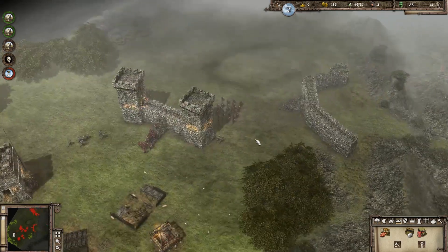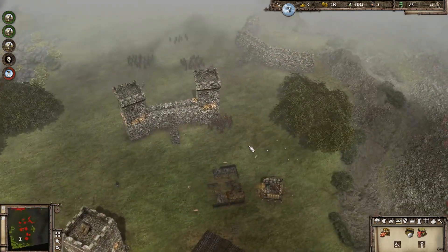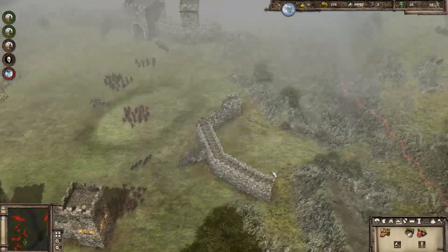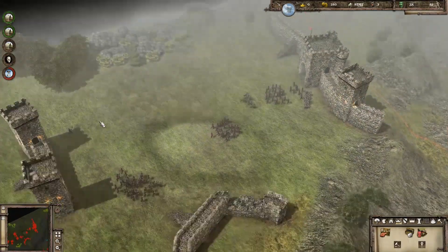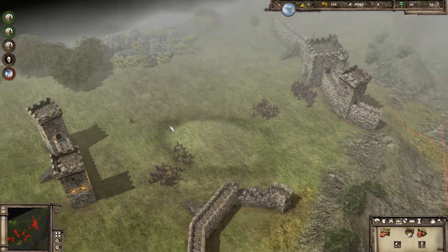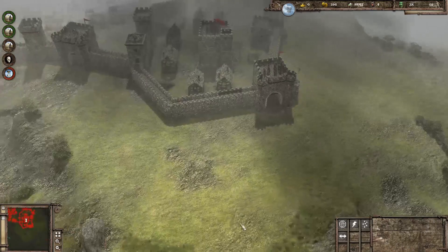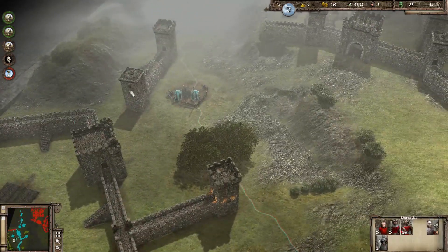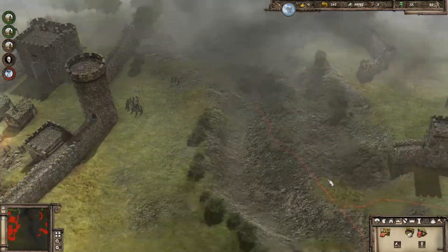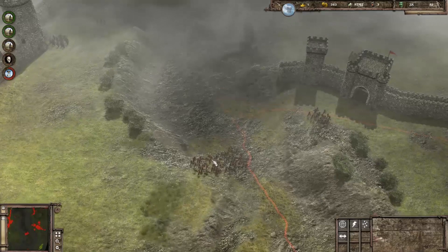It would be interesting when the missions get harder to see if bugs like that are what's going to cause me to fail missions, because while you can take steps to prevent stuff like that from happening, it becomes a lot easier to blame the game when such apparent bugs manifest themselves. Wait — you can't go through the gate? Okay, they can go through the gate.